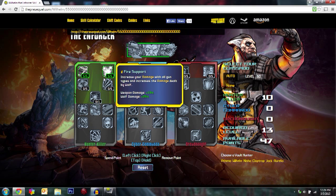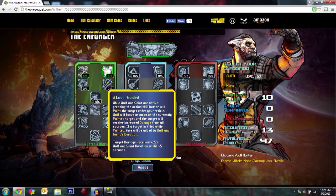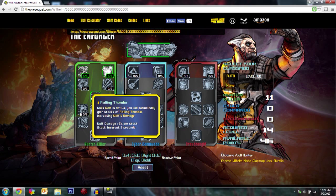Next you're going to pick up Fire Support, which increases Wolf's damage and your weapon damage. After that, come over to Laser Guided. While they're active, you can press LB again to mark a target — Saint marks the target, and Wolf and everyone else does increased damage to that marked target. If you kill it while it's marked, you get a 5-second reset — it's one of the best skills.